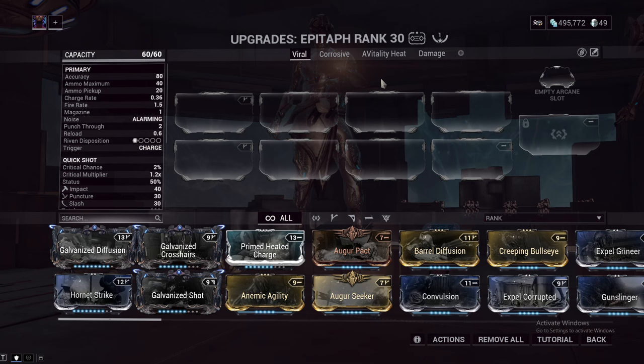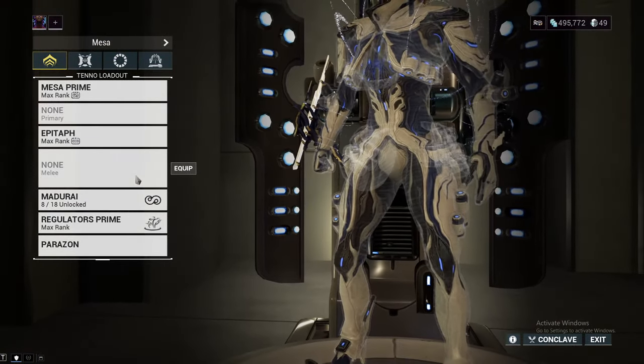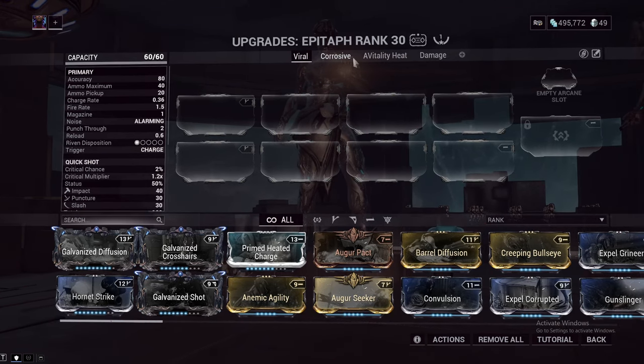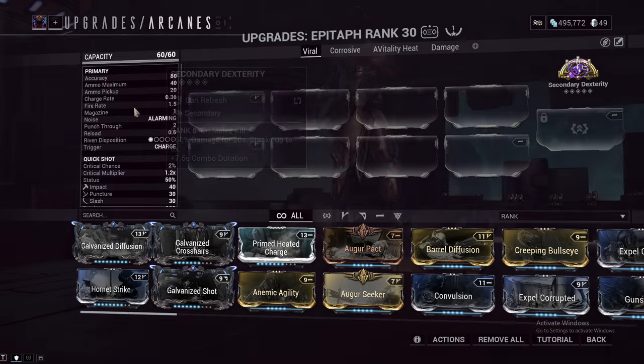I'm going to show you how you want to mod your Epitaph for pretty much any element, as I think the main use of this gun is for priming for condition overload melee weapons. Obviously it can do damage with a good damage setup. Starting off with our Arcane — because most people use this in tandem with a melee weapon — I think the best one you could use is Secondary Dexterity. This gives combo duration and more damage on melee kill.